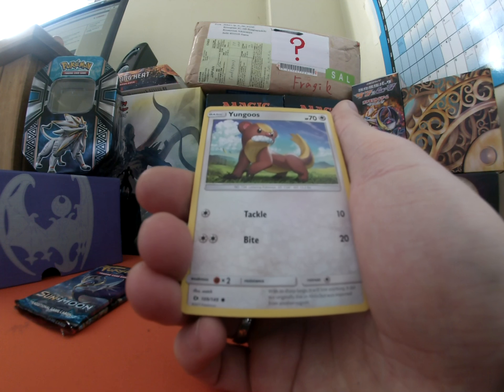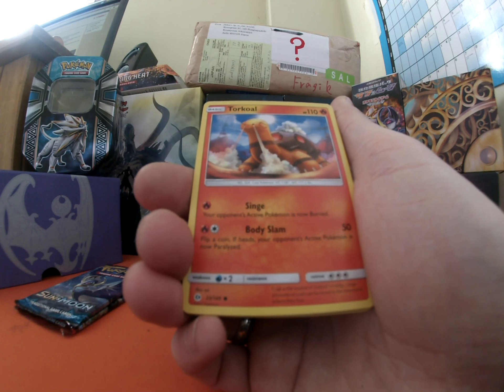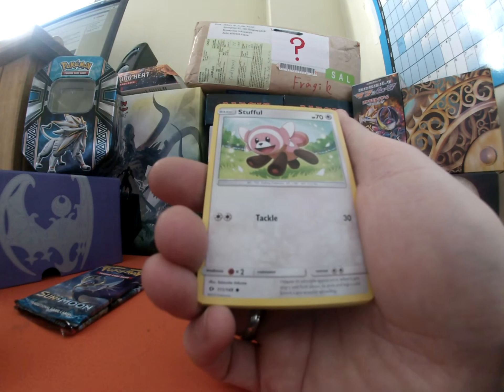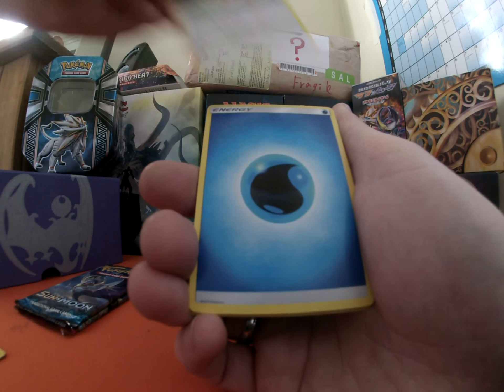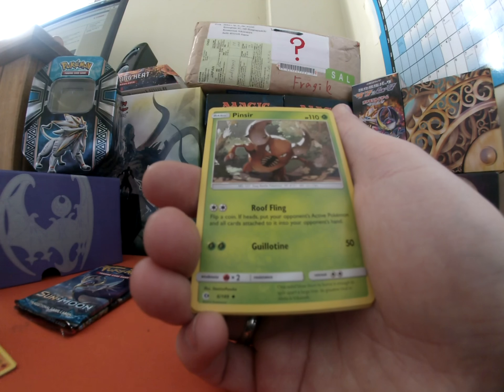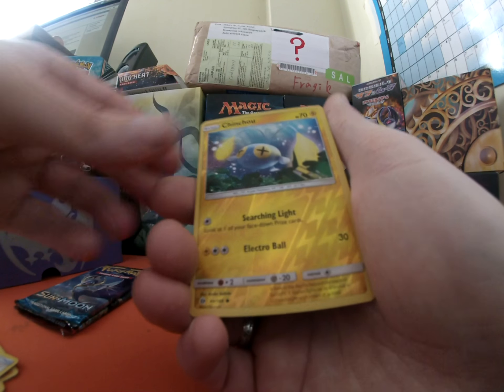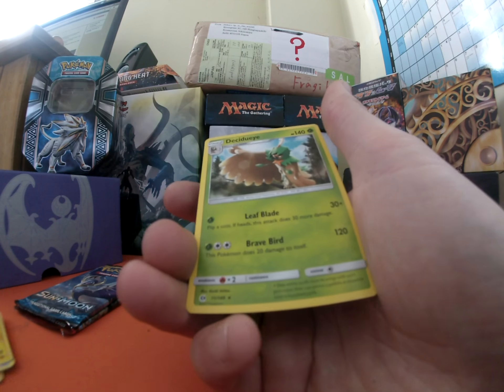Pack number one. What have we got? Yanma, Torchic, a Litleo, Stufful, Eevee, Water Energy, Howl, Pinsir, Rare Candy. And we have a Reverse Holo Jynx and a Decidueye.